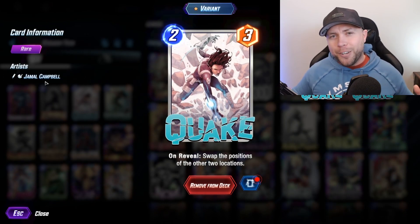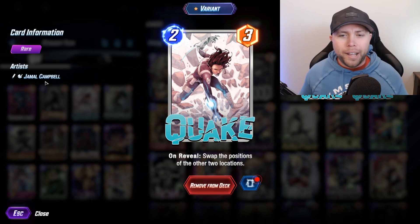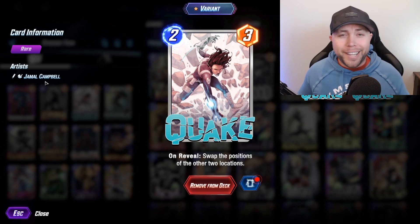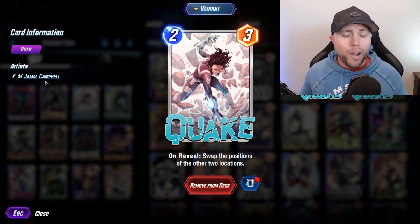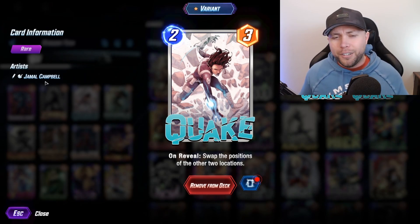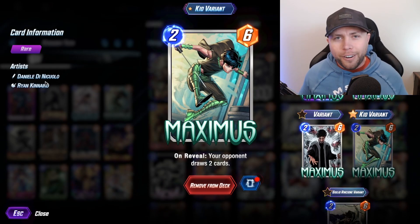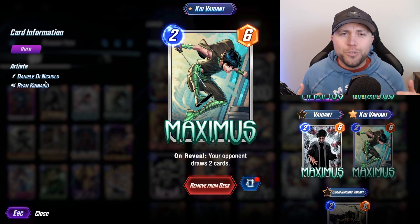We have Quake, who is probably one of the most fun cards since her buff a month or two back. Not only is she fun, she's got a lot of utility — she can really catch your opponent off guard. Rarely do your opponents ever play around a Quake play, and that's why I like to have her. She is low cost but definitely a good value and can really sneak some cubes out from your opponent.